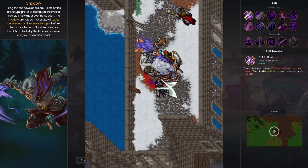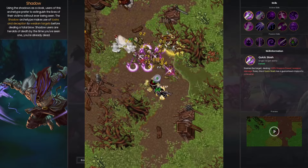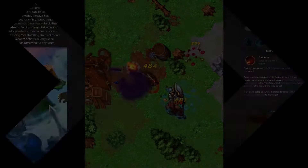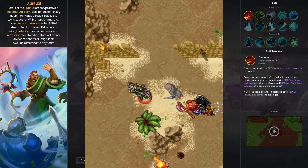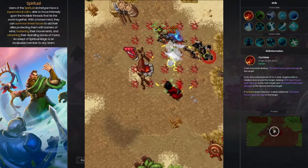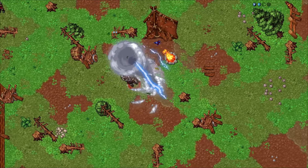Shadow makes use of the shadows to assassinate targets with powerful critical strikes while also slowing, snaring, stalking and debuffing them. Spiritual utilizes damage shields, healing over time and buffing capabilities to provide themselves and their groups with extra utility. They combine well with many other archetypes to increase survival and buffing capabilities.